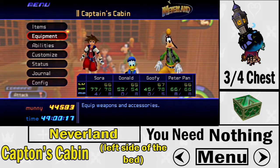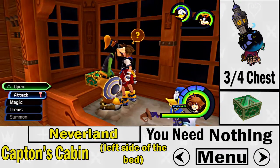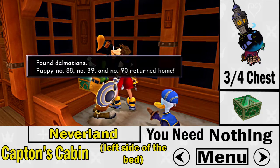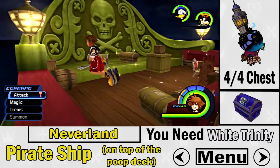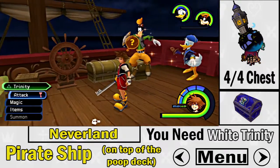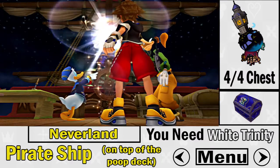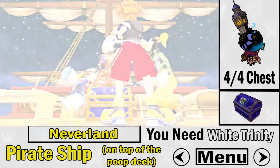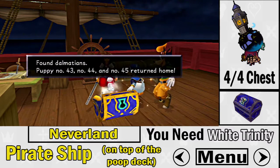The third chest is in the Captain's Cabin, on the left side of the bed. It's a green treasure chest and you don't need anything special. The fourth and final chest in Neverland requires the white training mark — it's on top of the Poop Deck of the pirate ship. Use the white training mark to get the very last Dalmatian treasure chest in Neverland.